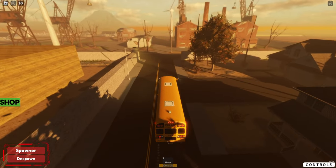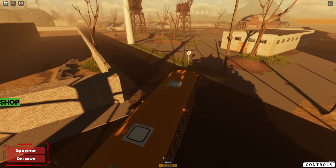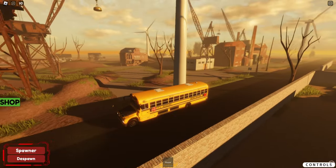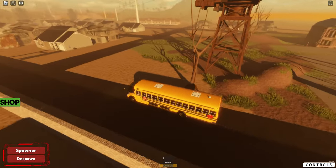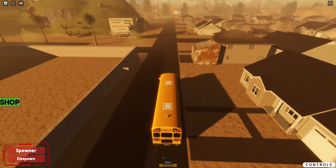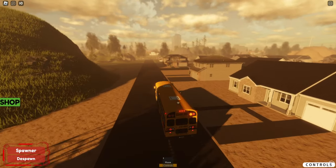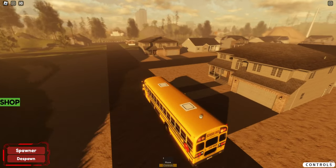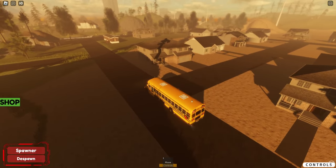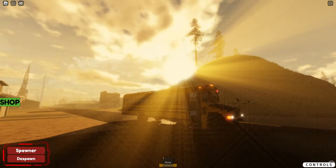Then we got an absolute wastefield over here. What happened here? How did all these trees lose their leaves? This is probably the industrial area. Modern houses — seems legit. And then you've got kind of an urban area over there. I can see tall buildings already. I just parked in the middle of the intersection — I apologize.